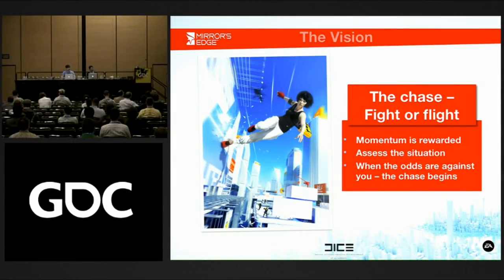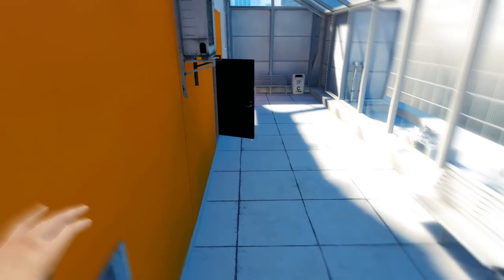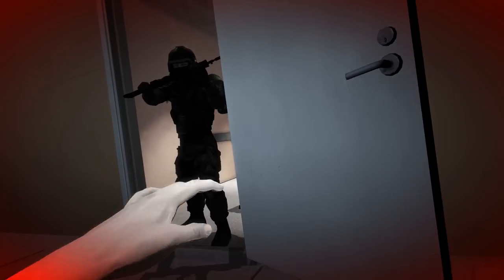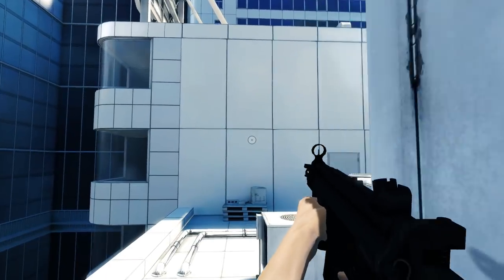Mirror's Edge also makes use of a fight or flight system where you'll choose to either engage the enemy or find your best escape route — disarm and keep moving, pick up a weapon and fight, or evade entirely. Fighting is almost never the correct option, however, as Faith is usually ill-equipped to fight and picking up a weapon significantly slows her movement. In fact, if you pick up anything larger than a pistol, you won't be able to grab onto ledges after jumping, which is a pretty big part of the game.